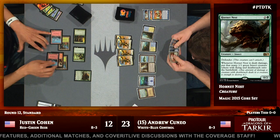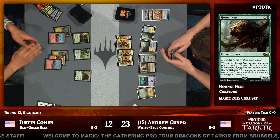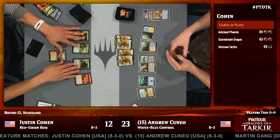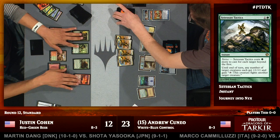There's a Setessan Tactics in Justin Cohen's hand, which is another way of potentially forcing damage onto that Hornet Nest — more powerful if you're talking about a fight with a bigger creature, but just being able to use Setessan Tactics as a way of getting rid of a creature and getting one token on your own side is none too shabby. Here comes Ashcloud Phoenix for Cohen. I think this is going to mean a Disdainful Stroke. Oh, Anticipate in response — probably to follow up with a Disdainful Stroke afterwards. Andrew Cuneo wisely getting as much information as he can before committing to which counterspell to use.